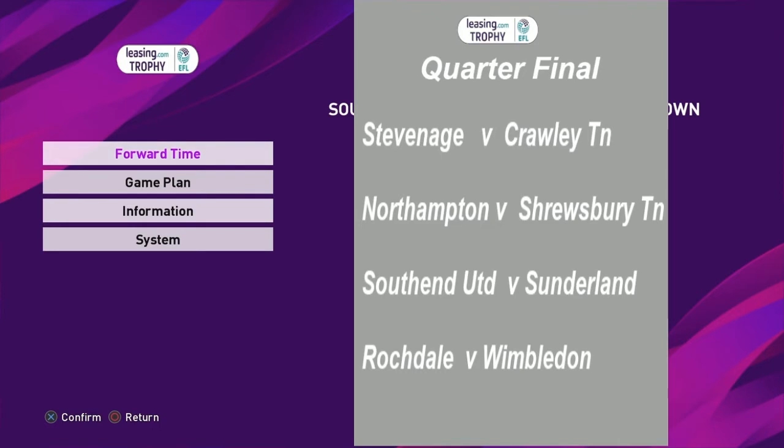There's the draw for the quarter-final of this year's EFL Trophy, sponsored by leasing.com. Going down the draw: Stevenage Borough will play Crawley — an all-League Two tie — Northampton against Shrewsbury, Southend United against Sunderland, and Rochdale against Wimbledon. We're at least guaranteed one League Two side in the semis with Stevenage and Crawley paired together. Some strong teams in there — Sunderland, Northampton, Wimbledon, and Rochdale, who played well in the last round. That is the draw for the quarter-final. Thank you very much, take care, see you later.